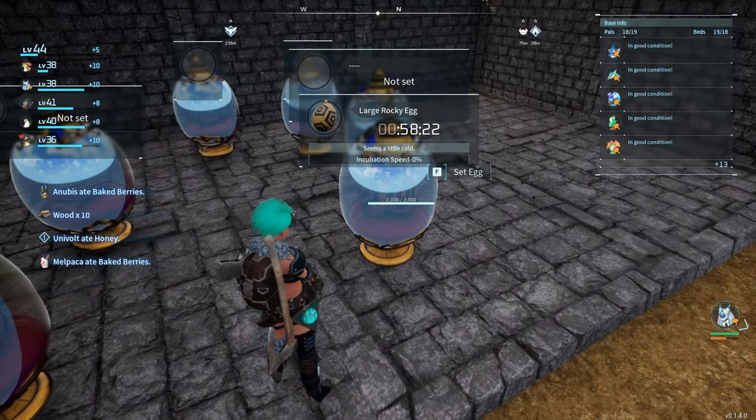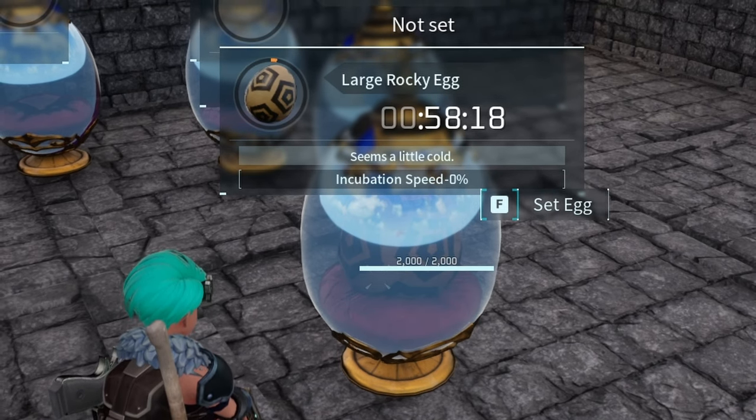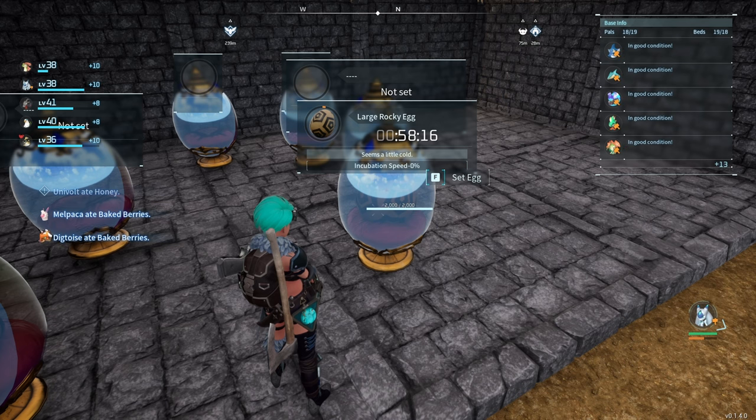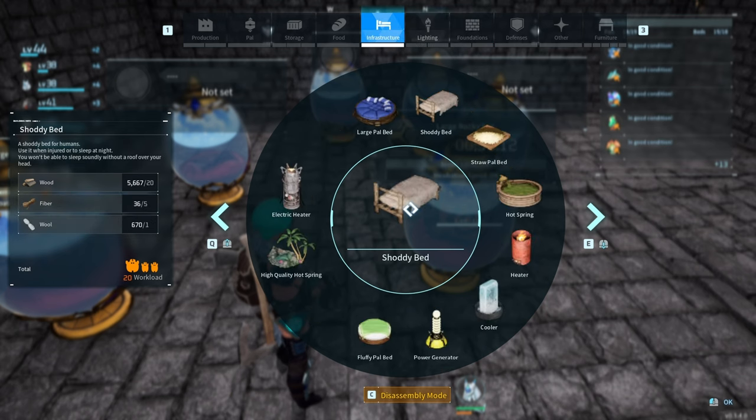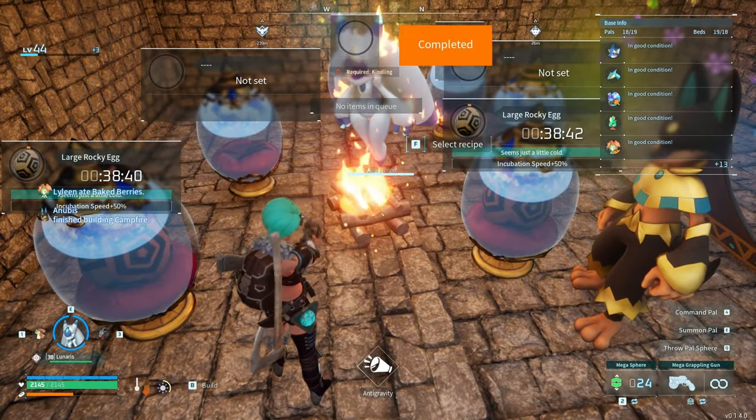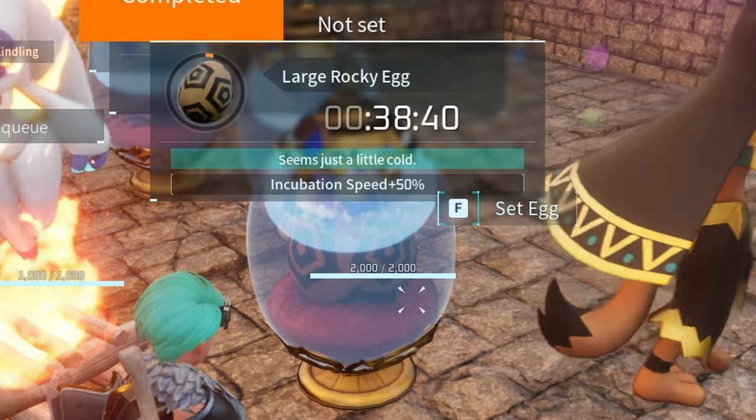As you can see here, I have a rocky egg with 0% incubation speed because I need heat. In my previous video, if you put a campfire, you get 50%. So I'm going to show you right here — and there we go, now I have 50%.